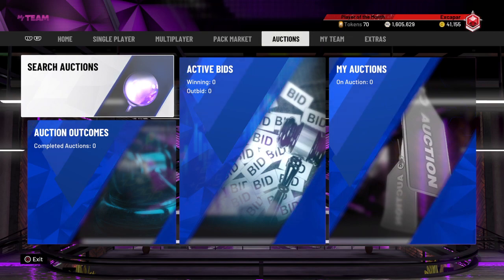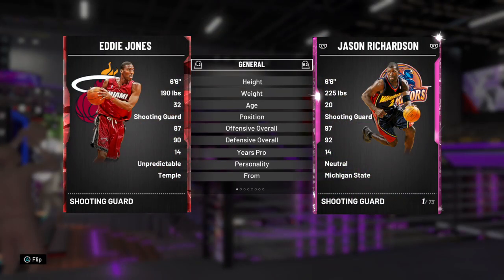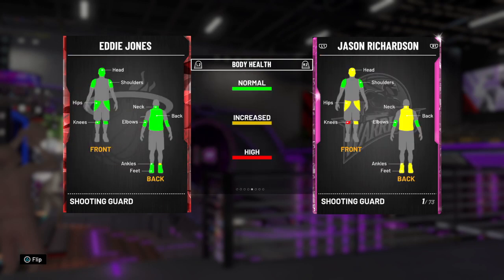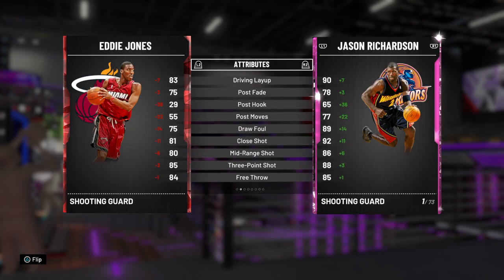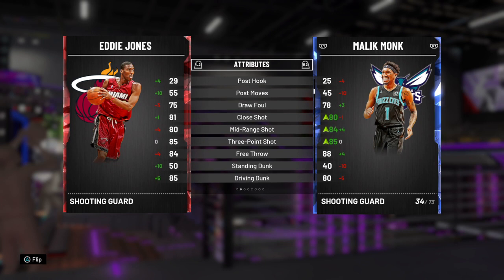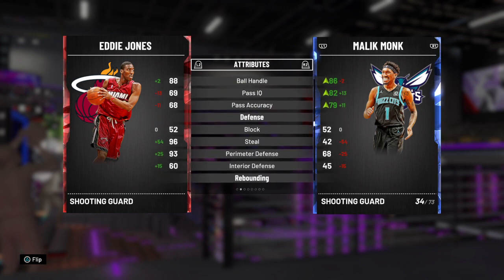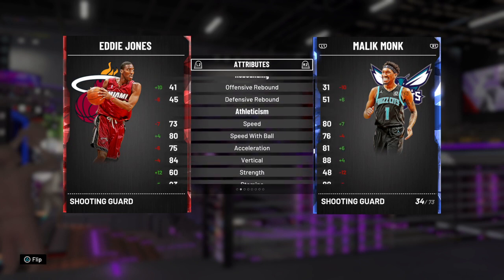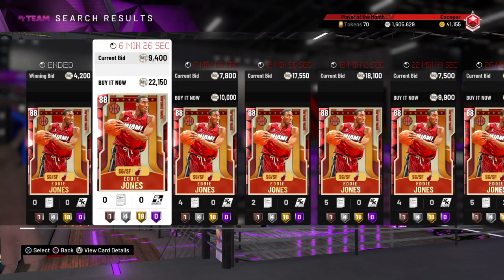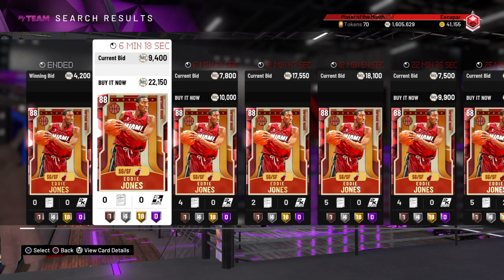Starting out our best value list is a Ruby that I personally love, and it is Ruby Eddie Jones. I used Eddie Jones for the longest time — goes for about 4 to 5K, and he's just a great defender with great gold badges. He has a good layup, good post fade, midrange, and his three-point shot is amazing. His release is so good, dunking is great, playmaking is good so he can speed boost at the 88, and defense is amazing — 96 and 93 perimeter defense. He's just a beautiful 3-and-D player you can use on any squad. For 4 to 5K, just pick up Eddie Jones and throw him at the shooting guard or small forward.